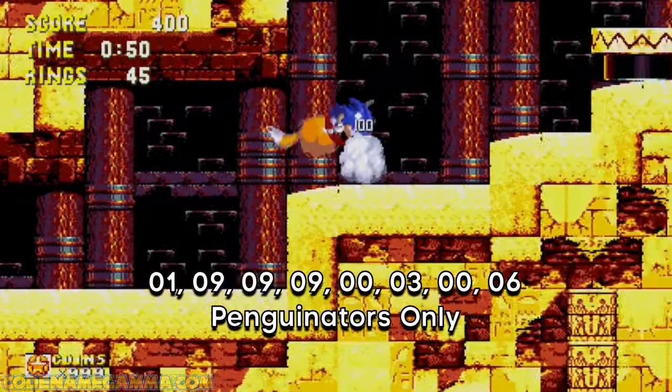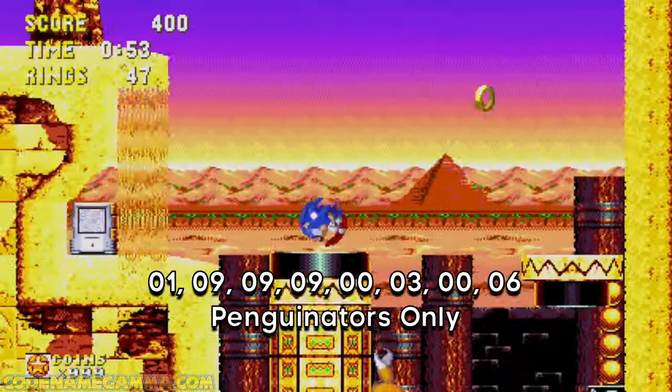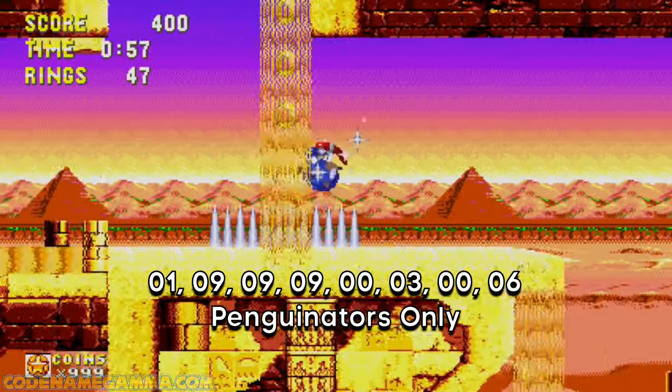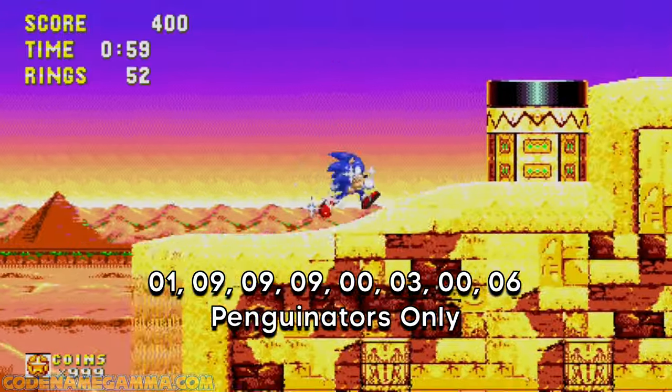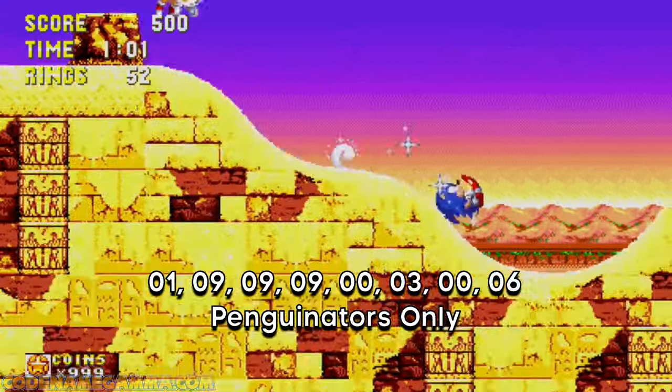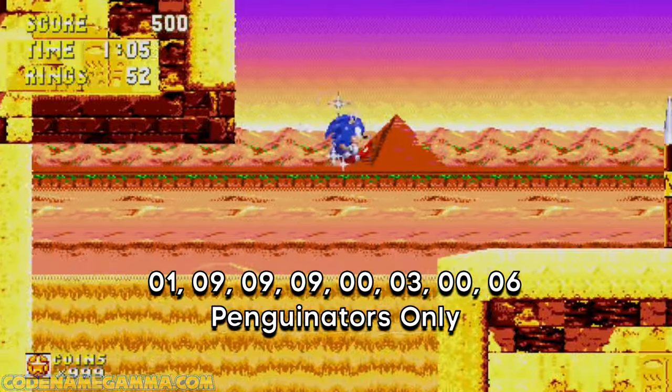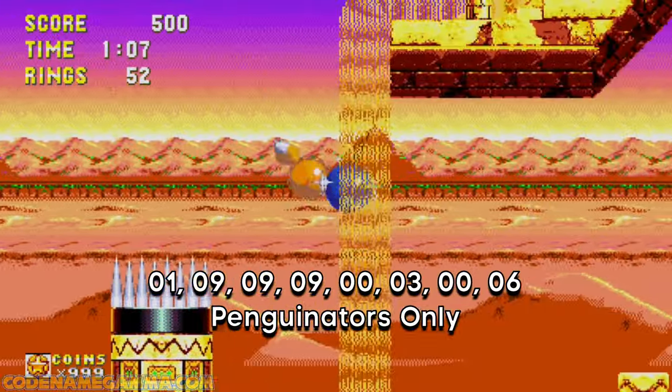Next up, a code for Penguinator badniks only — it's kind of like the squirrels-only code, but for badniks this time. Input the code 19990306 to change all of the enemies in any stage into Penguinators. I thought we were in Egypt, not Alaska — what the heck is this?